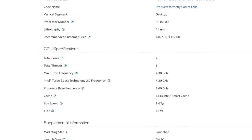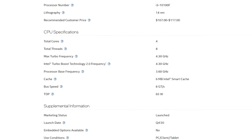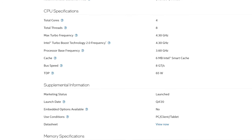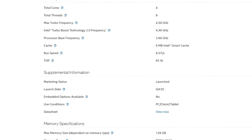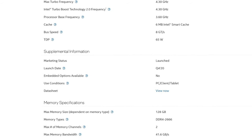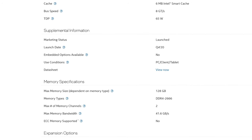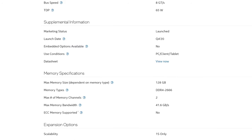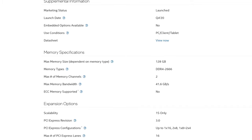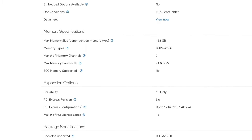The i3-10100F was released in 2020 with an MSRP of $110. Nowadays you can probably find it for half the price, and if you're willing to go for a used one, you might even get it for as cheap as $30. Even though this CPU only has 4 cores and 8 threads, it is by no means weak. Its modern architecture and a boost frequency of 4.3GHz allows it to handle any modern game at 1080p resolution without a problem. But I want to know whether or not it can run those games on the highest settings without any stutters at a stable 60-plus FPS.